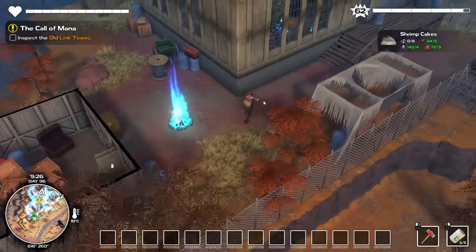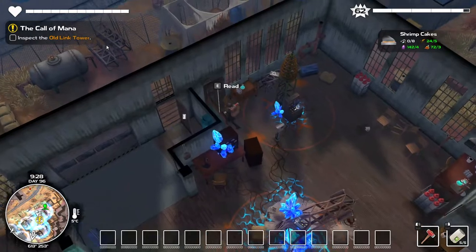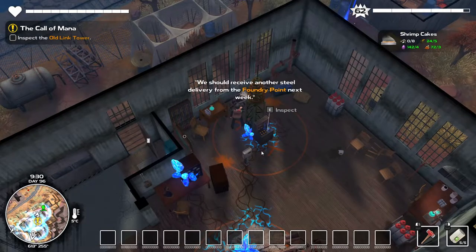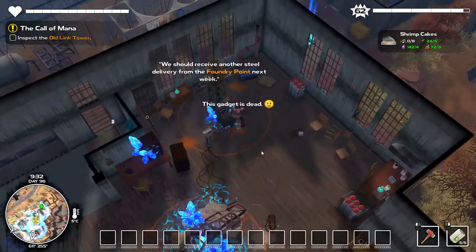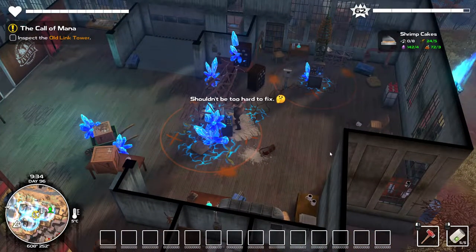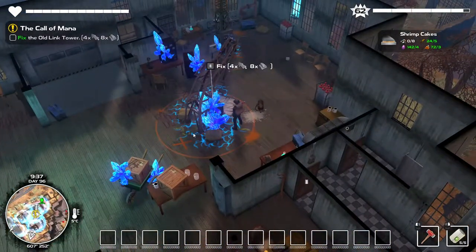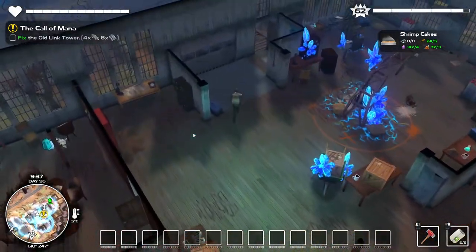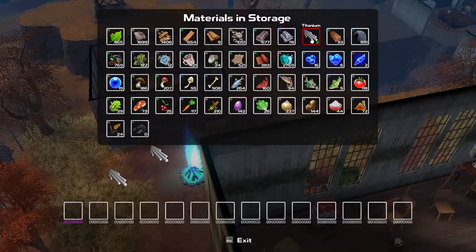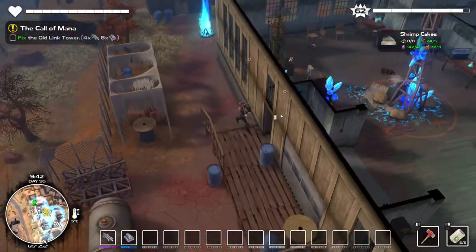Let's go see what the quest wants us to do. Inspect the obelisk — it's dead. That's one of the broken ones. 4 titanium and 8 steel — come on game, why are you doing this to me? I think I just upgraded something last episode.